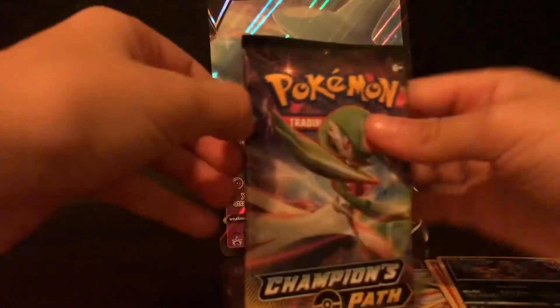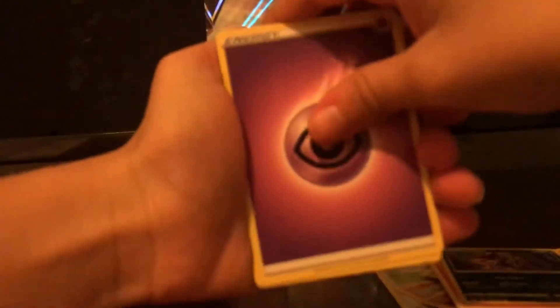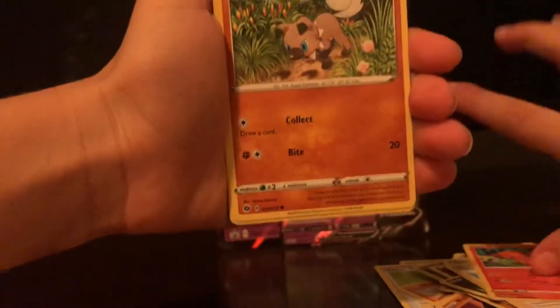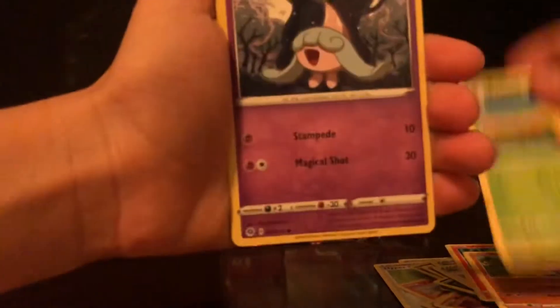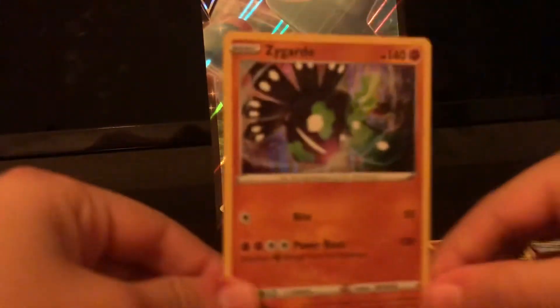Next pack! Got this Champions Path pack, let's pick it up. Code card — we got something! Psychic energy, Absol, great ball, Vulpix with amazing artwork, Rockruff, Kakuna, Galarian Slowking reverse, Pokemon Center Lady, and a holographic Shaymin Garden Forme — holographic Zygarde!